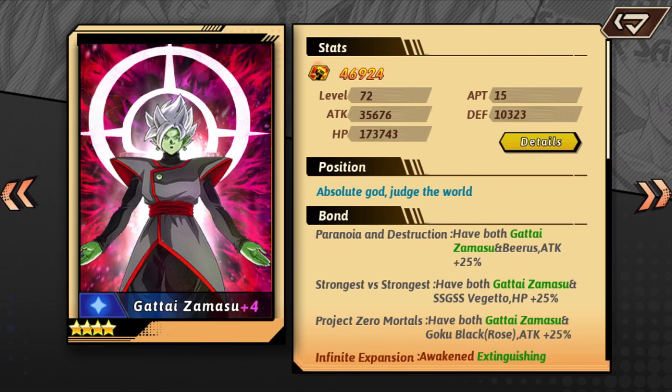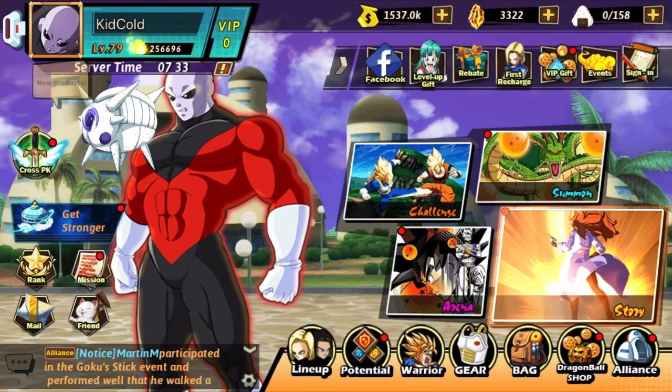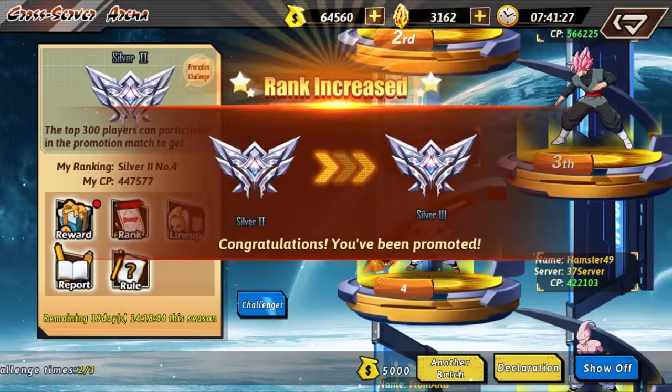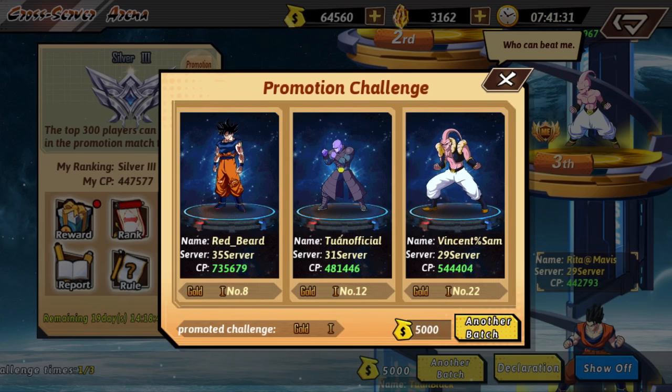Now going into the Gataizumasu — he is at 35k attack as an APT15 character, and Majin Vegeta is at 31k attack. So I think it's common sense to just throw in the Gataizumasu. He is in my lineup right now. This is what his gear is looking like — got it pretty much to orange. Now let's hop into a cross-server arena fight. We're trying to get promoted to gold one, so we're going to face Tuana Official. Let's go.